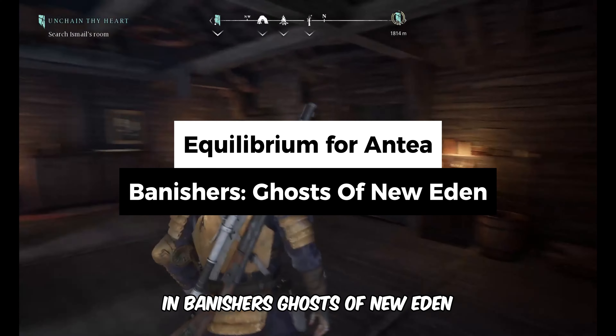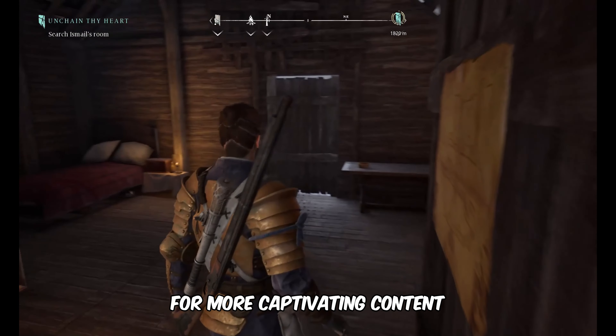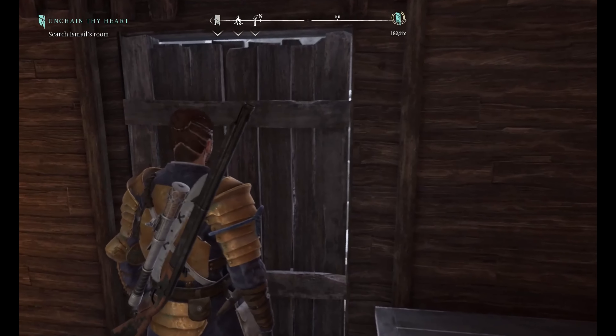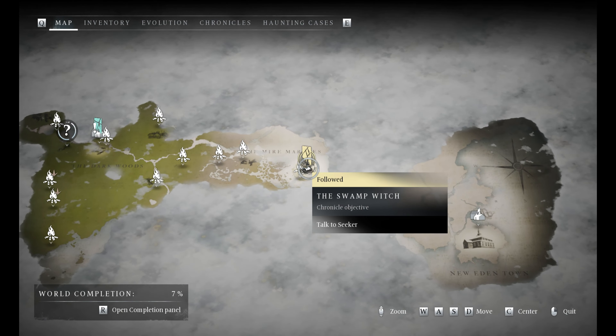Hey, this is Nate from Gameskeys.net. In this video, you'll learn how to obtain the Equilibrium for Antia in Banishers: Ghosts of New Eden. Don't forget to subscribe for more captivating content. Alright, let's dive right in.